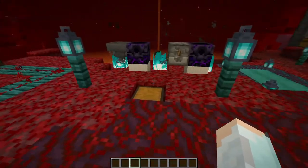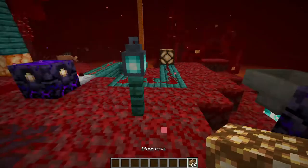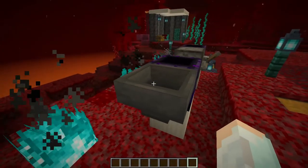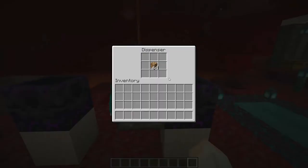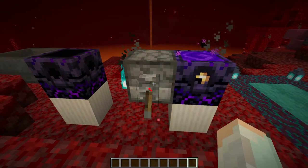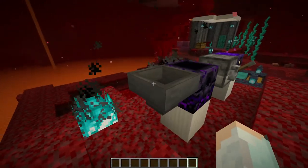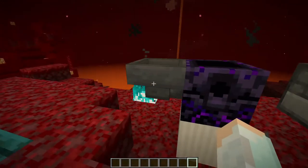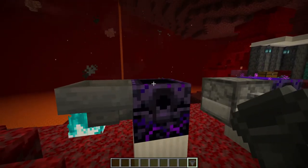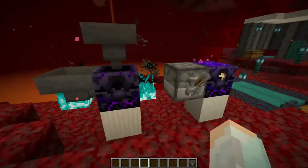What that means is this redstone output changes depending on how much glowstone is inside — so that's great. You might ask why you can't just use a hopper. Well, a hopper does not feed it. What feeds this is a dispenser, as you may see right over here. With a dispenser it works, and the hopper does not work — and no, a hopper from the top does not work either, so it doesn't matter which side.